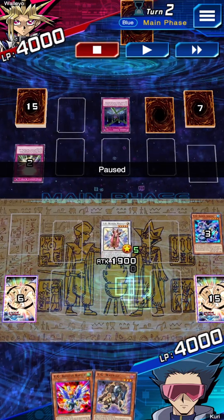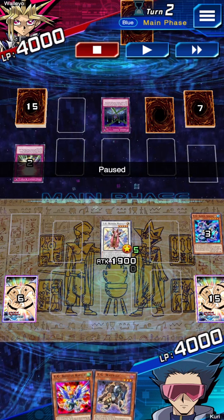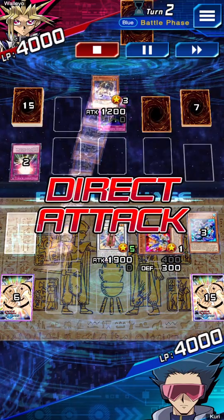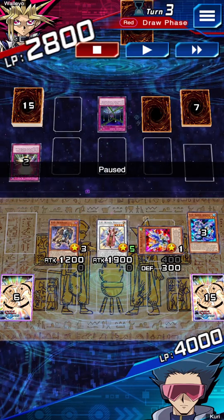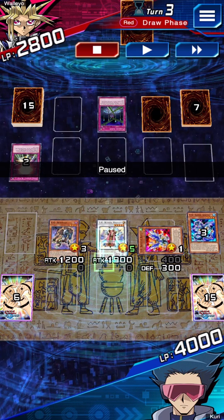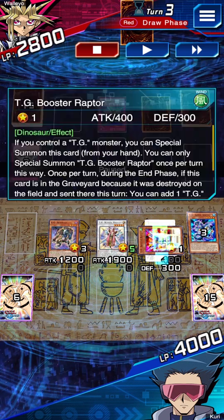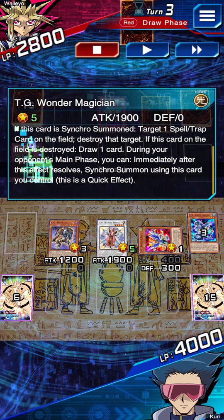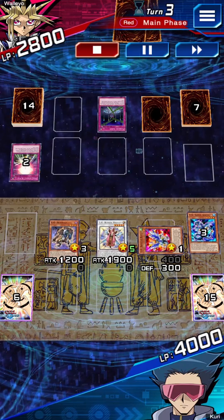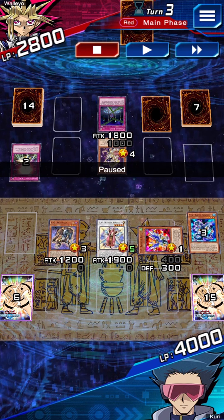He destroys the Screw Serpent. We activate Flight Control, but he had Fiendish Chain protecting that card so we assume it's a Book. If it wasn't the Book we had an OTK, but since it was I decided to play it safe. We summon Booster Raptor since we still have a TG monster on the field, then attack with Warwolf. All our monsters float when destroyed — Wonder Magician gets us a draw, Warwolf and Booster Raptor give us a search. We have a full field so he can't OTK us.